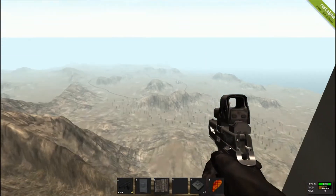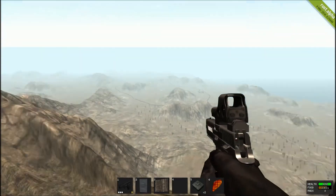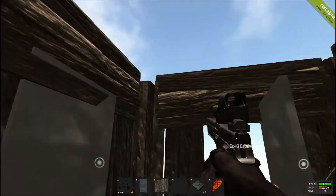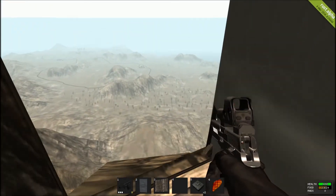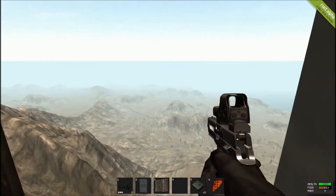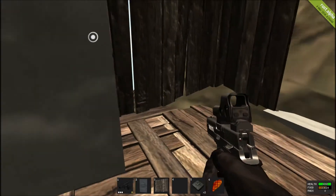Welcome to the Rim of the World, the tallest point in all of Rust. Here with me is Captive, one of our fellow YouTubers that we do co-op gaming with. We are here to show you a trick with C4.